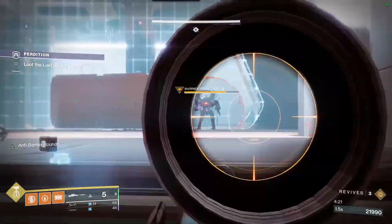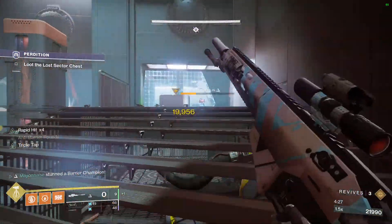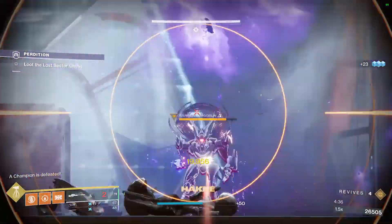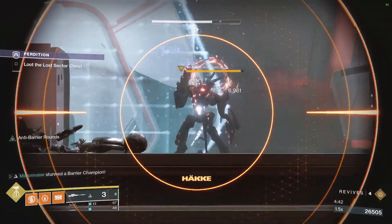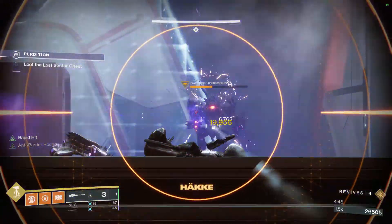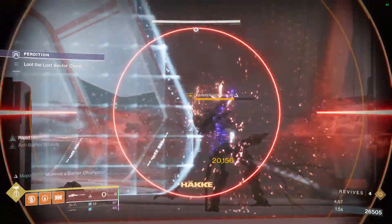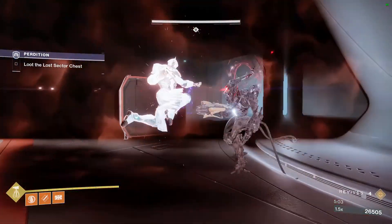You want to try and limit your sight lines to only one of them at a time. There we go, that's one down. We're going to overload the second one — he's going to Barrier. We ran out of ammo, a bit unfortunate, but that's what we have a sword for.